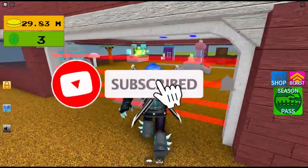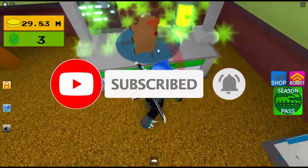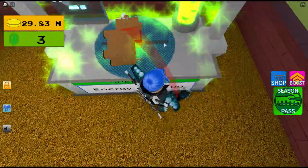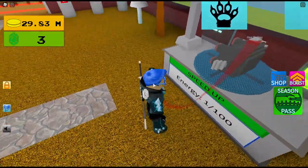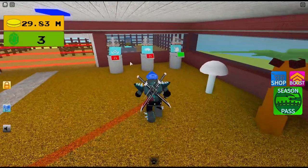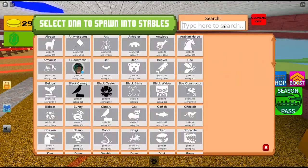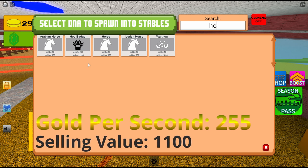Put them in the Fusion Chamber. Make sure the energy is 100 out of 100, otherwise it won't work. There's your Hog Badger. The stats on it are 255 gold per second.